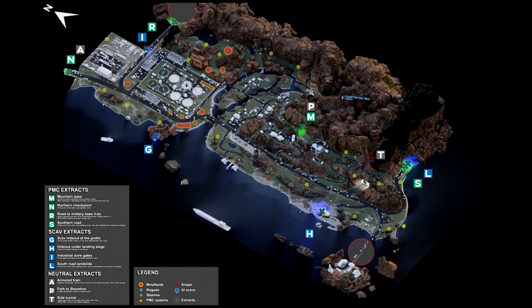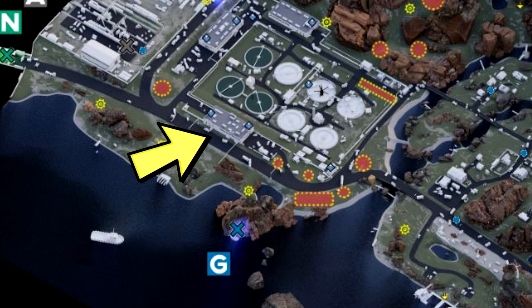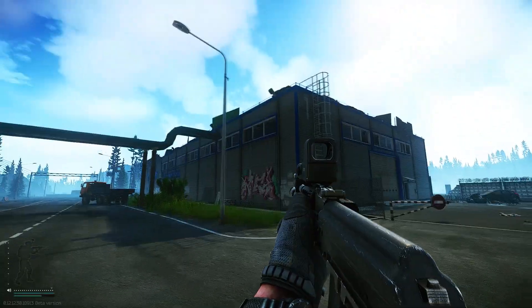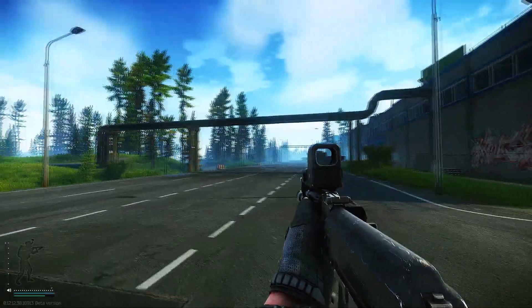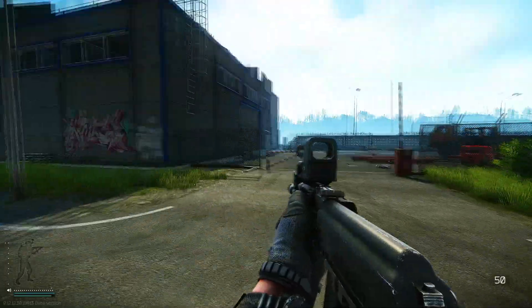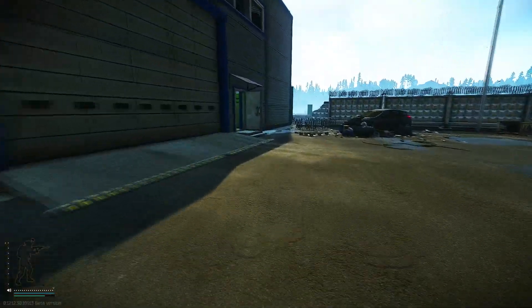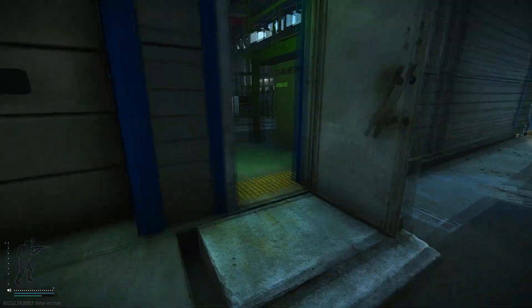Then you need to be heading to Lighthouse. From the map right here, you need to be going to the building near the water treatment facility. As you can see, I'm right in front of the blue and grey building just opposite the shoreline. So you want to enter this building — I'm entering from the south — and you need to be going to the furthest northeastern part of the building.